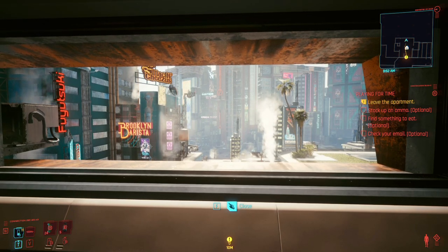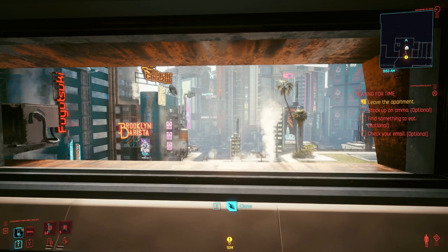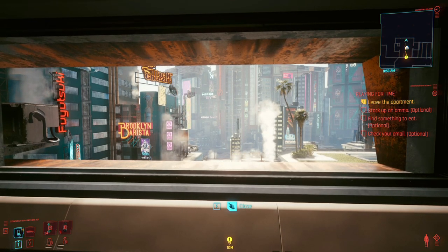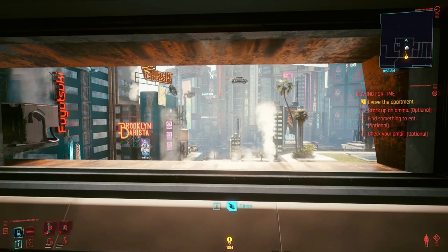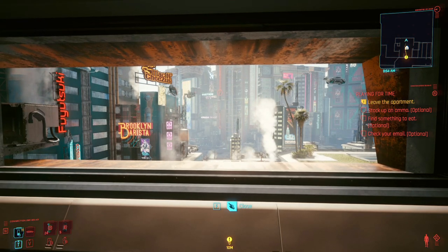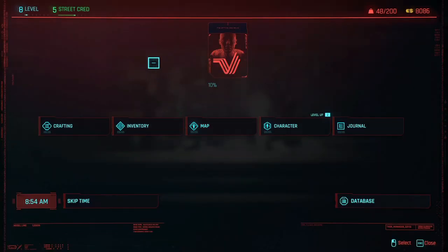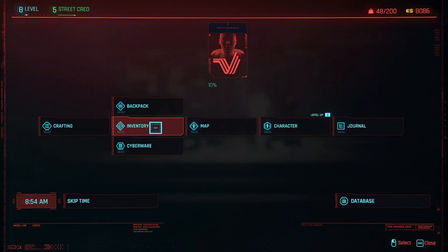What you're going to do is open up your inventory, whether you're on console or PC. On console, click the center button on your PS4 controller, or the start or select button on your controller. On PC, just click I. When you're in this menu, go to the inventory section — not the backpack.